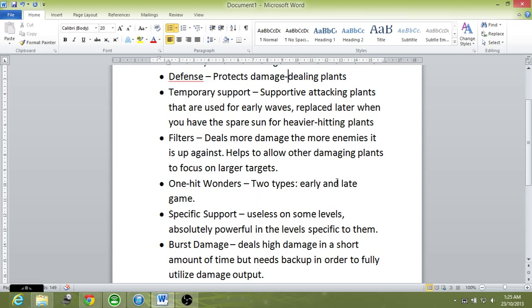Late game, once you have the economy going and a proper defense, you can use harder-hitting one-hit wonders like Jalapeno or Cherry Bomb. So early one-hit wonders are Potato Mine, Squash, and Chili Bean, and late one-hit wonders are Jalapeno and Cherry Bomb. Simple as that.